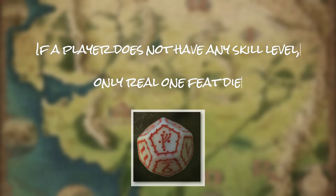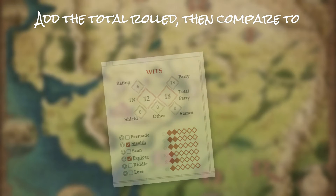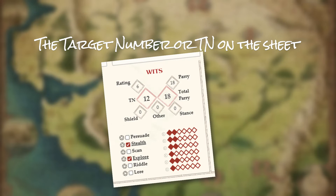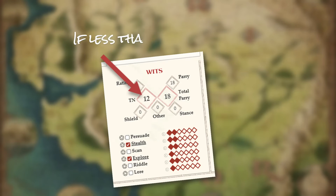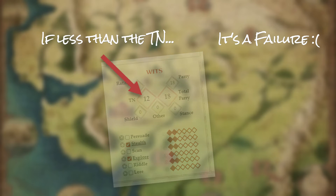Fourth, after rolling the appropriate Feat Die and number of Success Dice, the player or Loremaster adds the numerical total. This total is then compared to the target number as listed on the character sheet. If the resulting number is equal to or higher than the TN, the player hero has succeeded. If the resulting number is lower than the TN, the player hero or adversary has failed in their task or action.